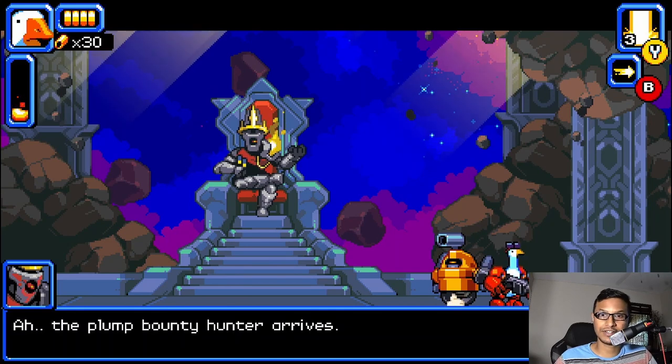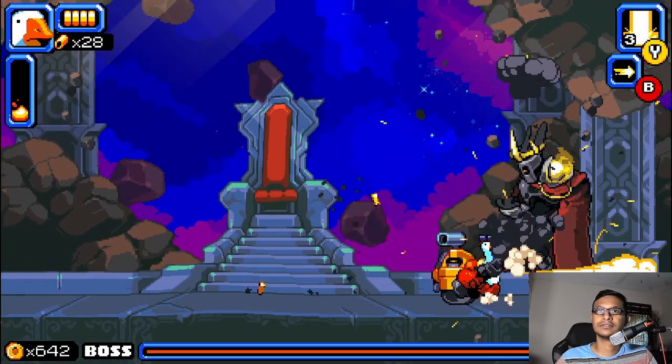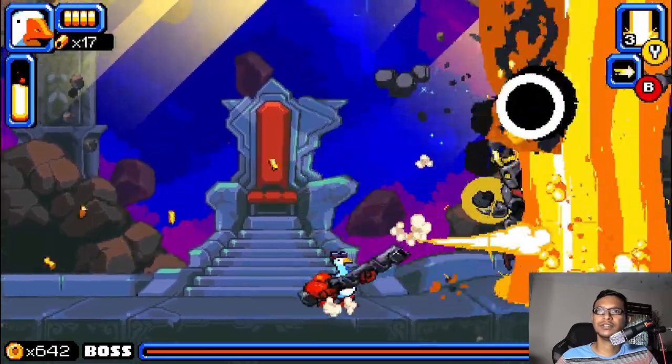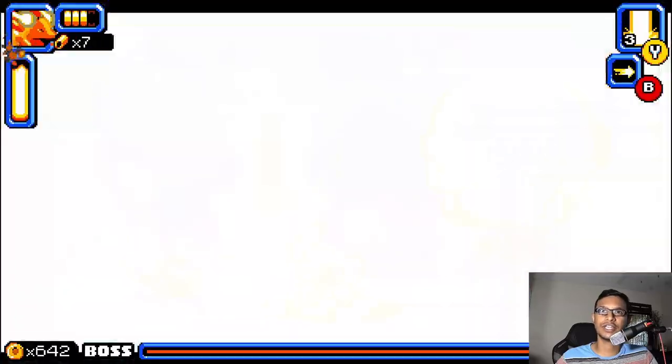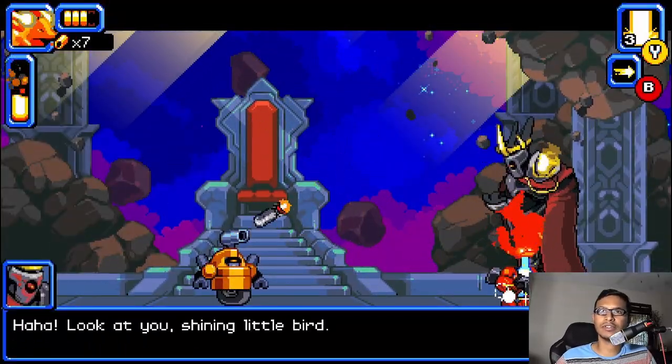You're not going to be able to do any kind of damage at first, so you need to build your rage meter. Just keep hitting him and make sure you don't take any damage. Once your rage meter is full, get into rage mode, start hitting him, and his armor will fall off, allowing you to do some damage.